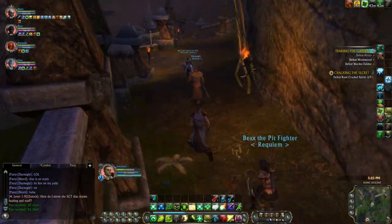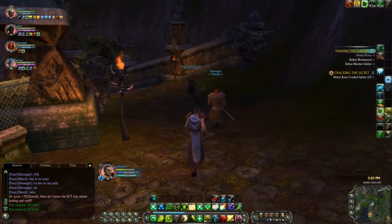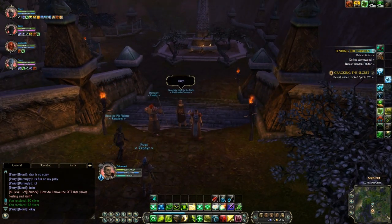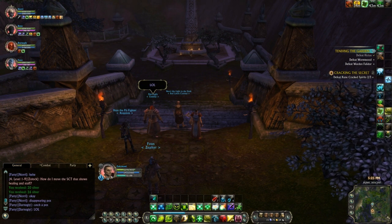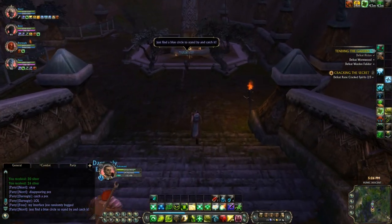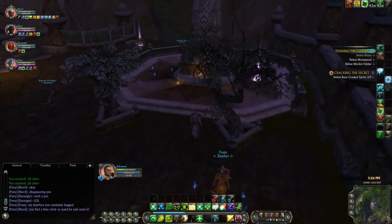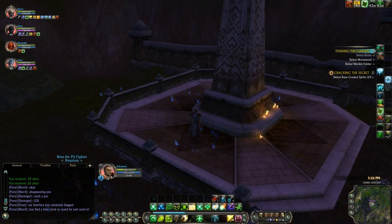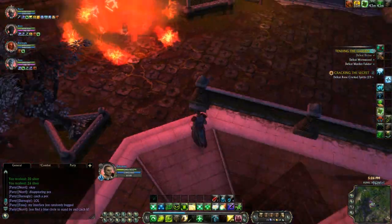This down here is the third and final miniboss in this dungeon — also the last part of our quest in here. Once we kill that guy, the quest giver actually spawns right beside us and we hand in the quest. What happens is you've got a whole bunch of little blue circles on the ground. To summon the boss, you need to catch those little lightning bolts that come down — just stand in a circle and wait. If you catch it, it summons the air elemental.